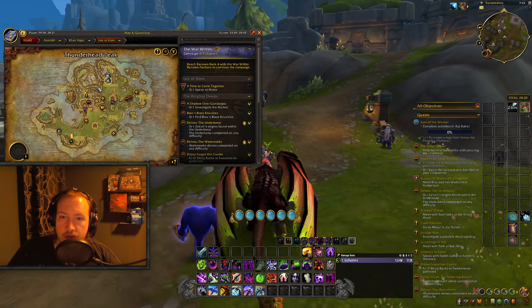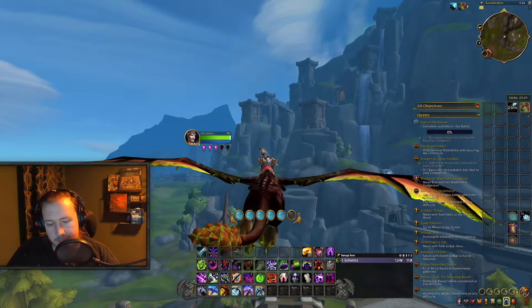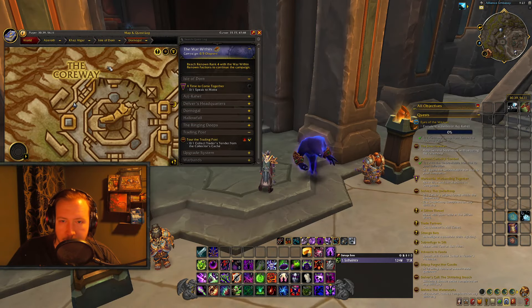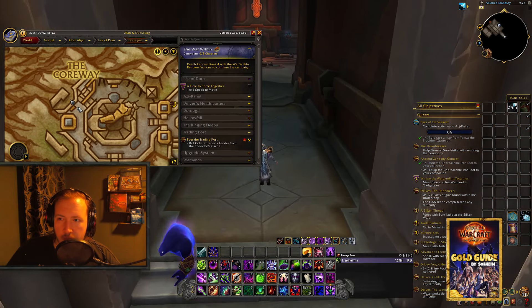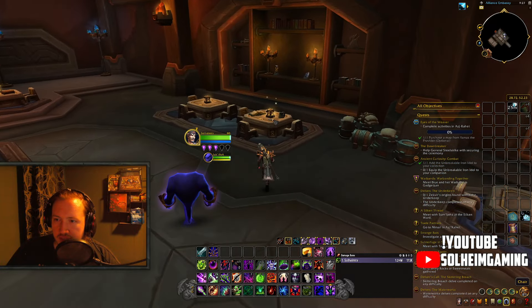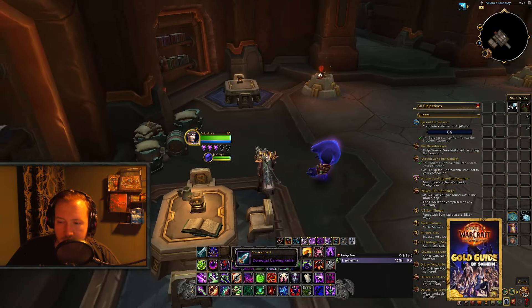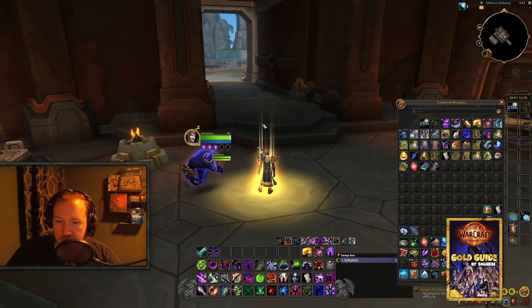That is treasure number 1. For the second one, you will be flying to the Quarway in Dornogal, the main city in Isle of Dorn. Exactly where I'm standing you will have the entrance to a building — go inside, look on your minimap, and you will see the Dornogal Carving Knife on a table. You want to loot that one. You should have a visual popup as well, like an outline around the knife — it will be absolutely impossible to miss. That's treasure number 2 out of 8.